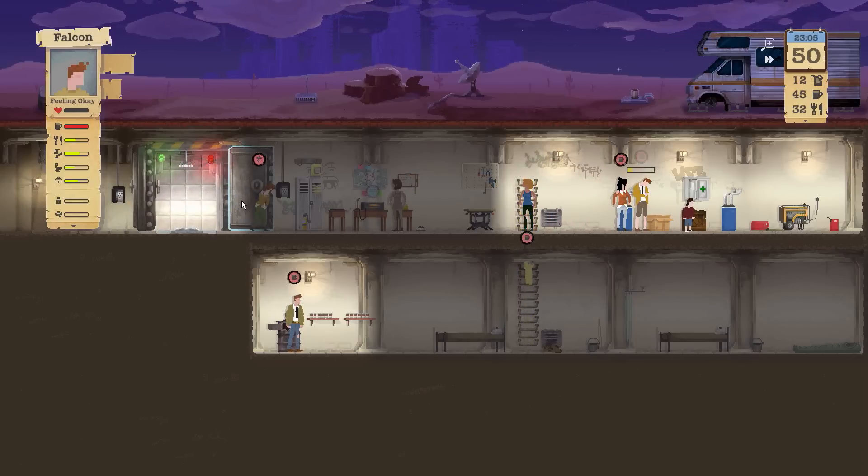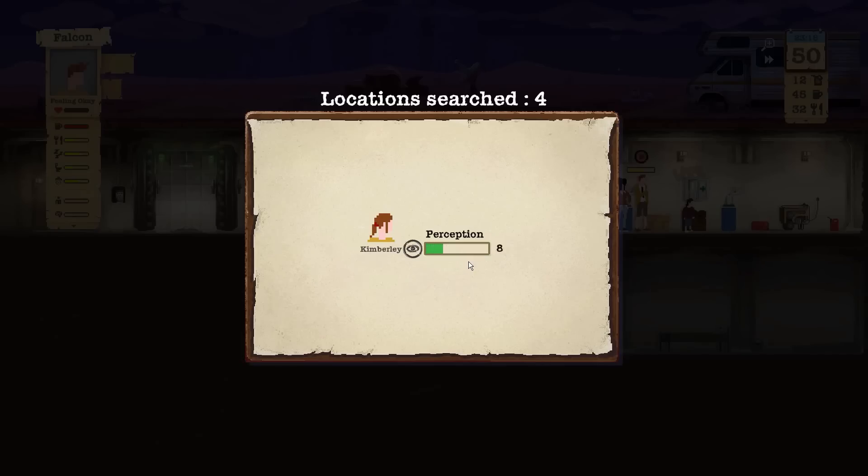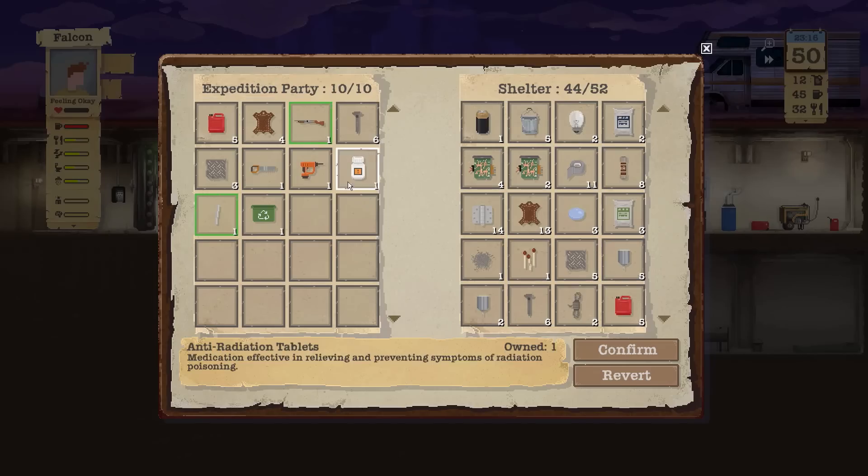Kimberly's the one we said is good, right? So she's getting a radiation tablet? Definitely. Handle it, Brenda. Kimberly, you are going to get some tablets, so don't worry — you're not going to die anytime soon. I like you a lot. You brought back a tablet too — that's going to be the one we use to actually save your life, so good on you.